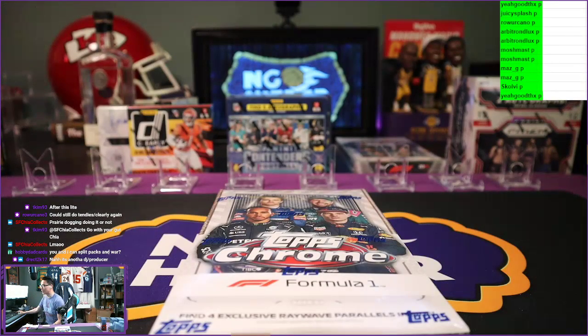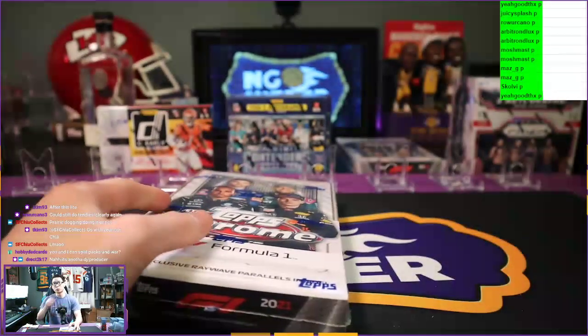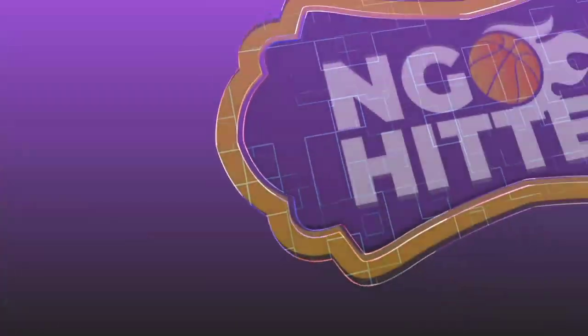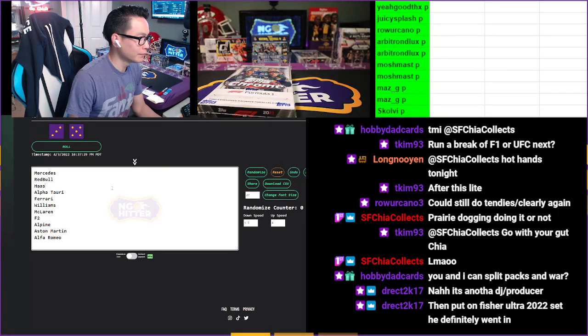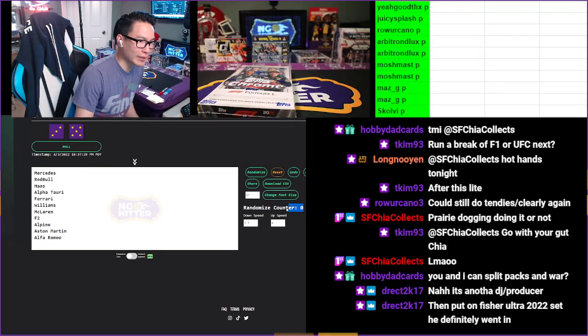Here we go, good luck, thank you guys for filling the break. What we'll do right now is run the randomizer to see who gets which team — 11 random teams, good luck to everybody in the break. I already have all 11 teams in F1 set in the randomizer. I clicked reset right there so you can see the randomized counter is set to zero.